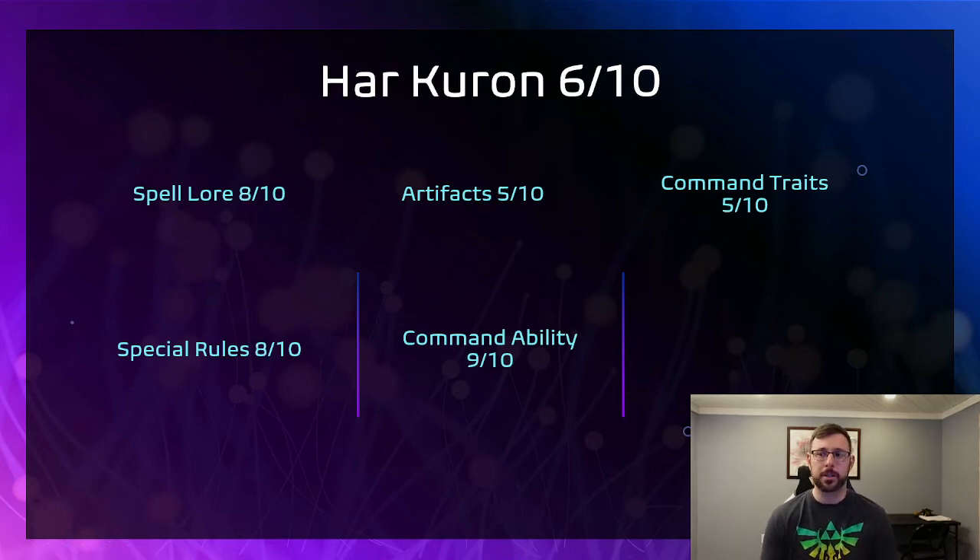For our next city we have Har Kuron. This city is basically for when you don't want to play with Stormcast but want Daughters of Khaine as your allies — you can bring one-in-four units from Daughters of Khaine. The spell lore is really good: it's got Vitriolic Spray, which we've discussed, and three additional spells, making it a six-spell lore which is just really strong. The special rules are also good — you're able to choose more Daughters of Khaine stuff and get a cool prayer that lets you get double hits on a six.